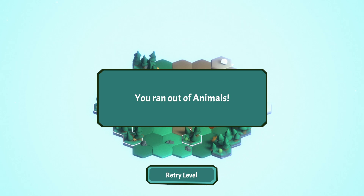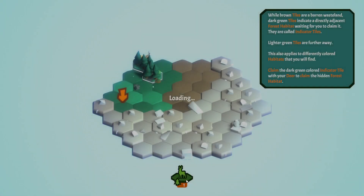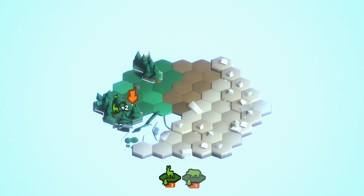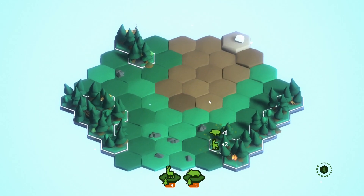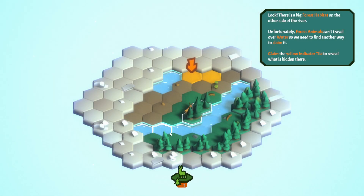I ran out of animals, so I did it wrong. I assumed I wasn't allowed to click on these ones. I'll just do this. I am allowed to click on the white ones then? I don't know what's happened though, because I thought I clicked on this one before. Anyway, we'll just move on.